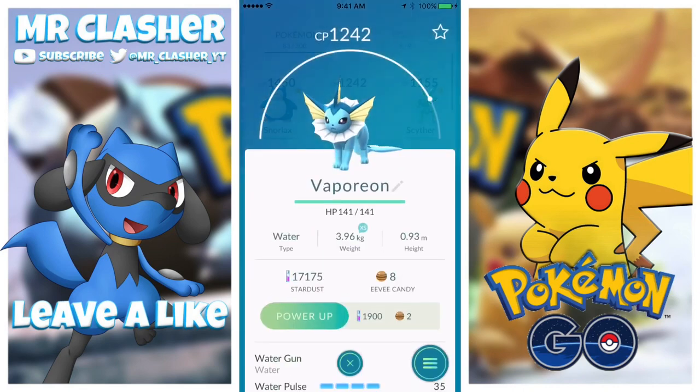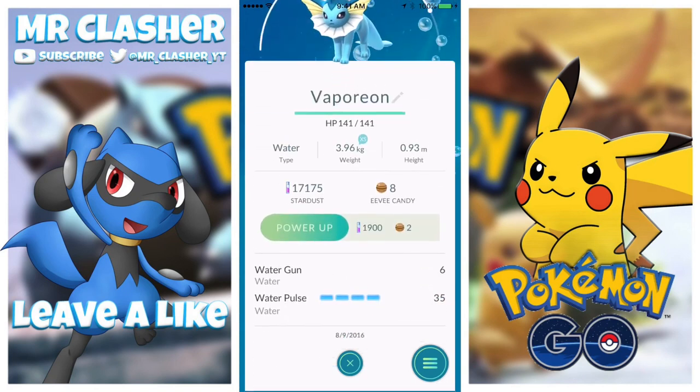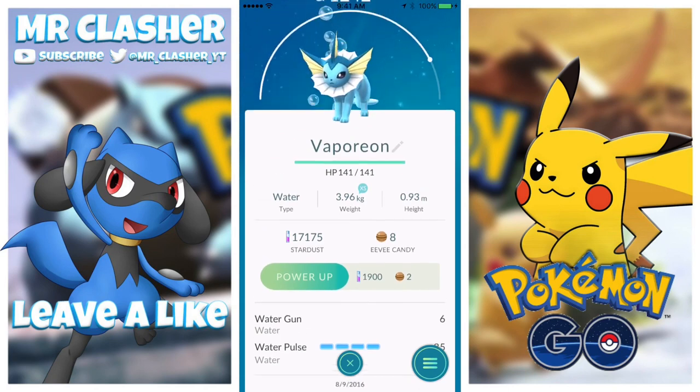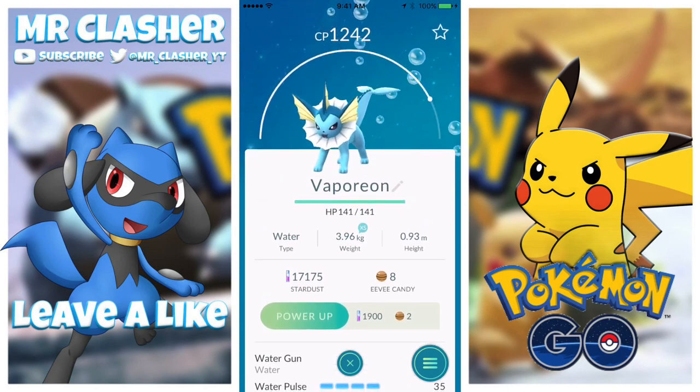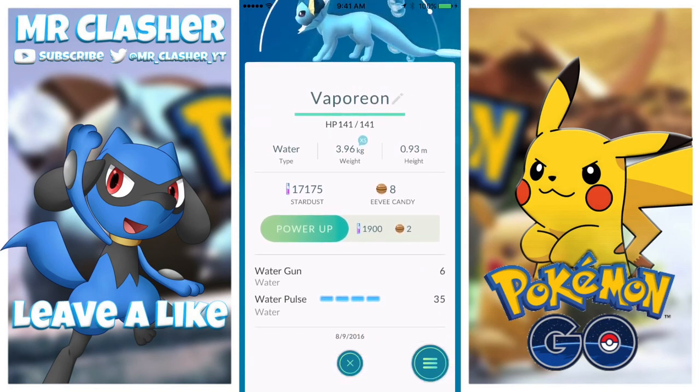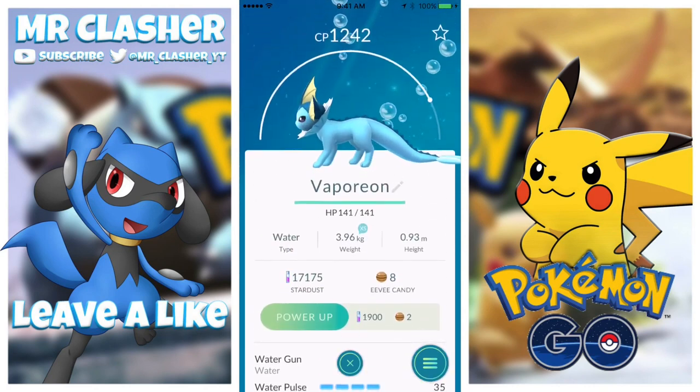Next we got a 1242 Vaporeon. We evolved a 500-something Eevee - I think it was 500 or 600 CP - and we got a 1242 Vaporeon. That is amazing because a 1200 Vaporeon is very very strong. The Water Gun does 6 damage and the Water Pulse is 35. The last time I had a Vaporeon it was 197 CP, so I'm really glad I got this one.